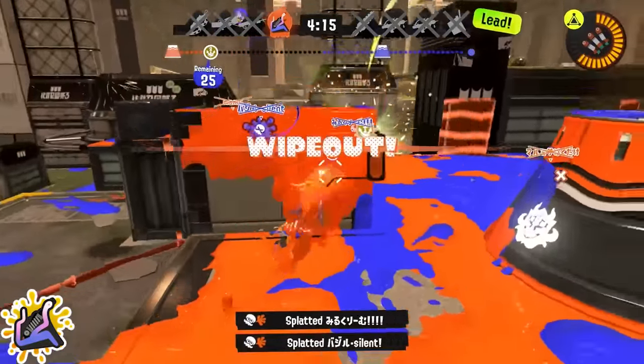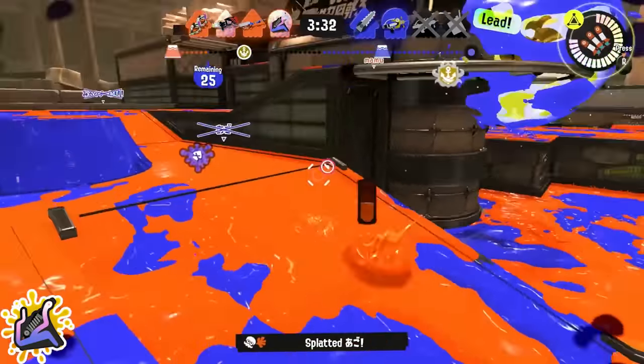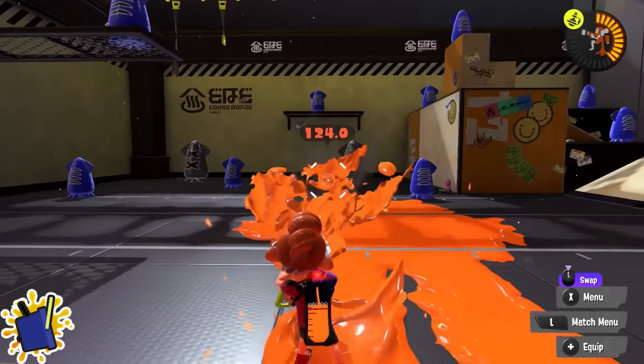Slosher: a very basic tip — get used to how to actually flick your sloshes. They're very useful for close range combat or for hitting people at specific angles.